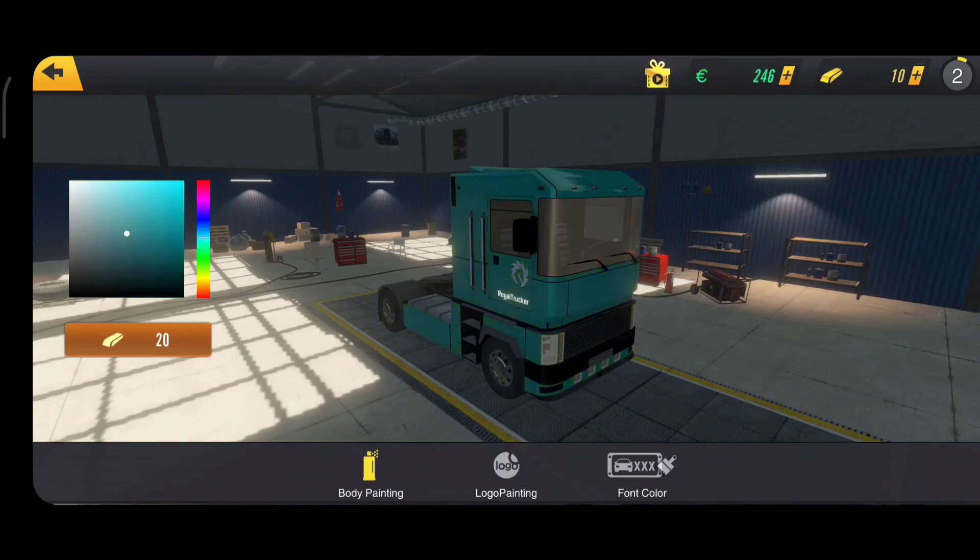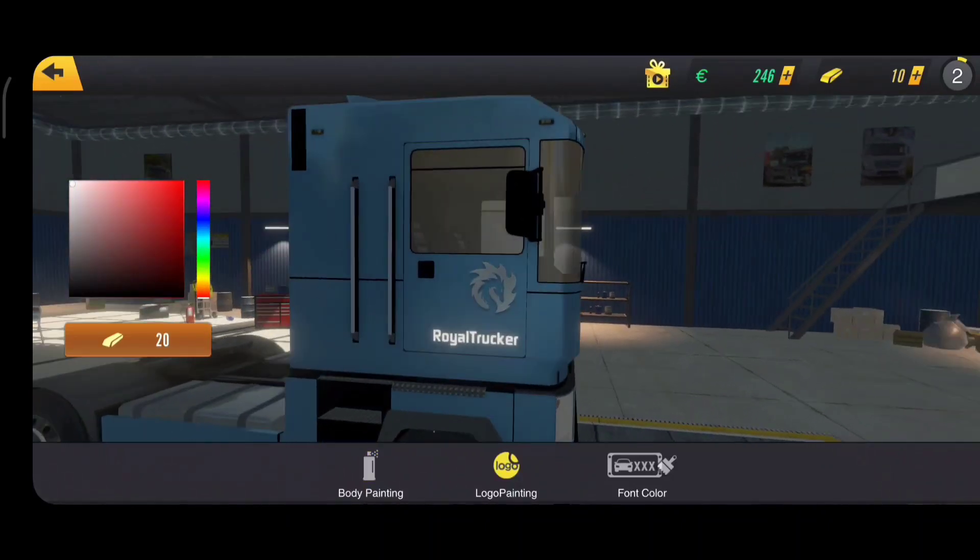Customization is also available. You can customize your truck by changing the paint and adding a logo. You can also add your name on the truck.